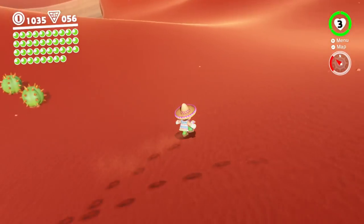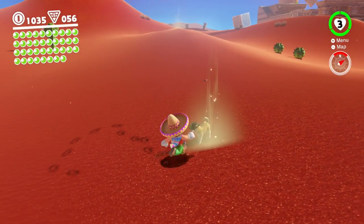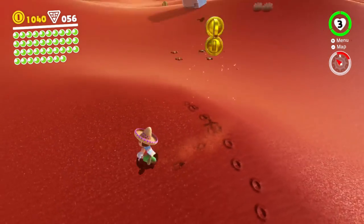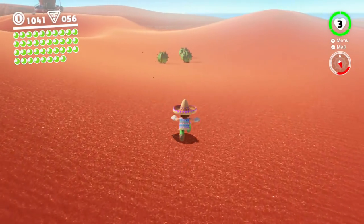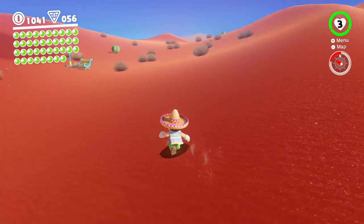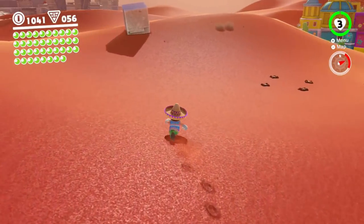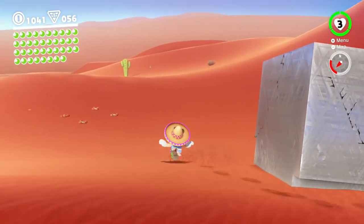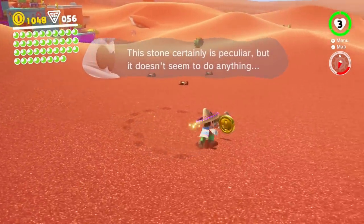Okay, where was that spot where I destroyed four cacti? We already got that moon. The rumble I felt was something else — maybe coins. I see three cacti there, not four. There's the high mound. Also, keep those metal blocks in mind — they're very odd. I feel the rumble — it's somewhere around here.